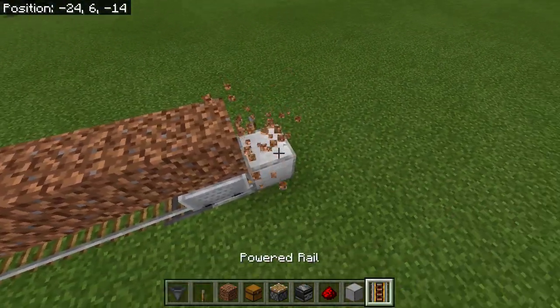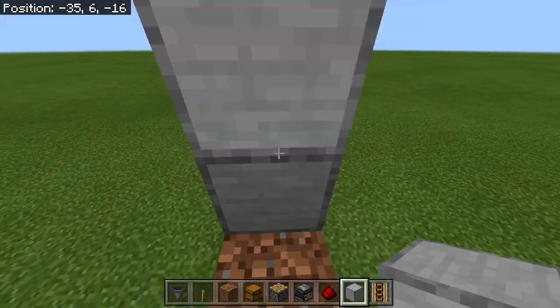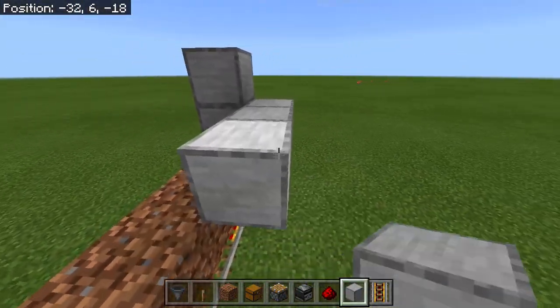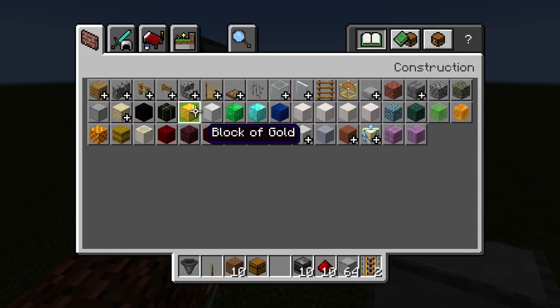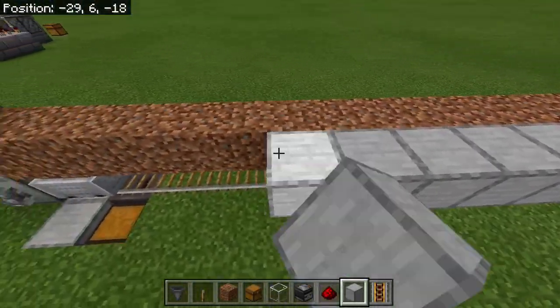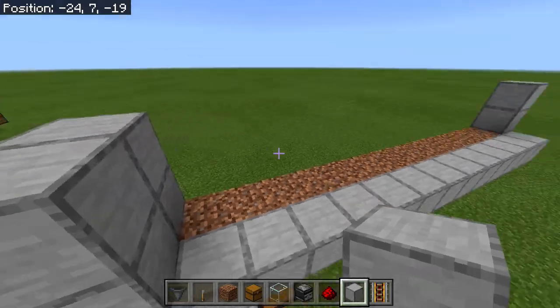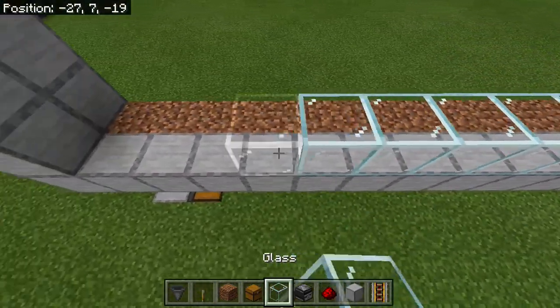Then you build up walls like this on each side. For this demonstration I'm actually going to use glass so you can actually see it working. I do sometimes add glass, sometimes I don't — you don't really need it but it looks nice.